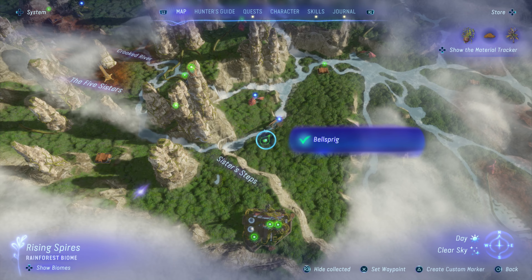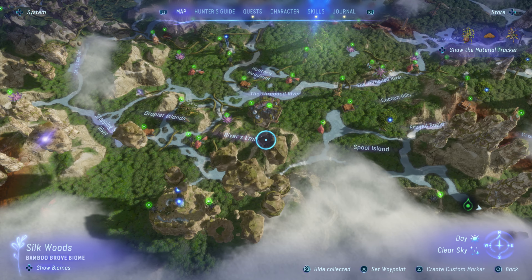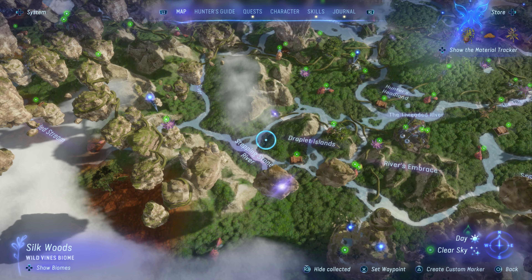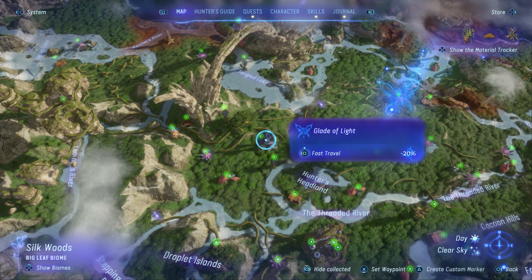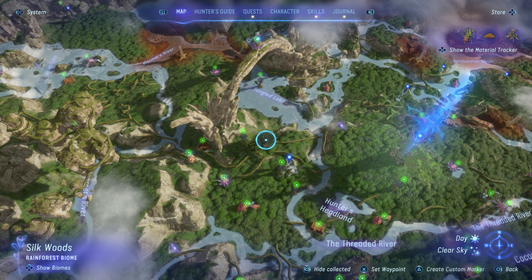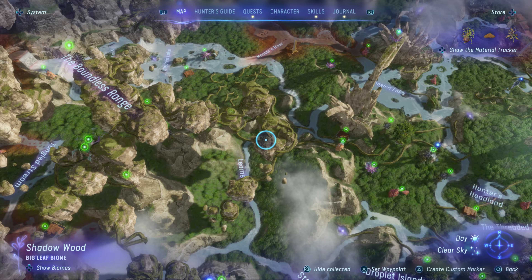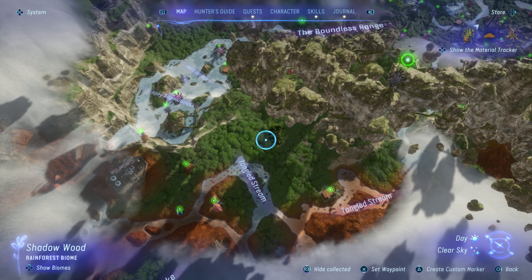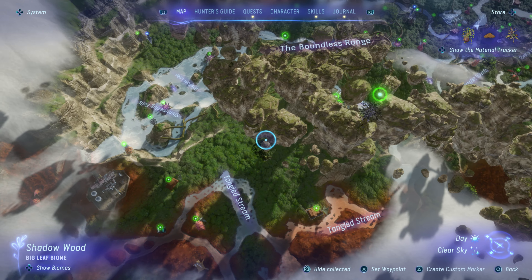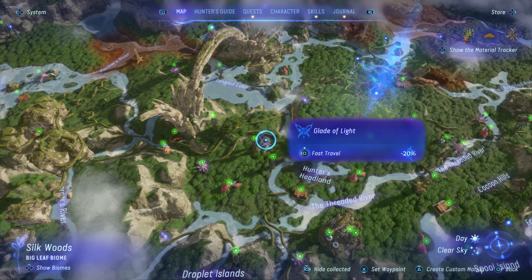Alright so now we will fast travel over near the boundless range. Let's actually go to the Glade of Light because I want to get those Kinglor flowers on our map. And then we'll head over to the boundless range. And then after that there's some more Kinglor flowers right there, so we'll get both of those on the map. So to the Glade of Light.